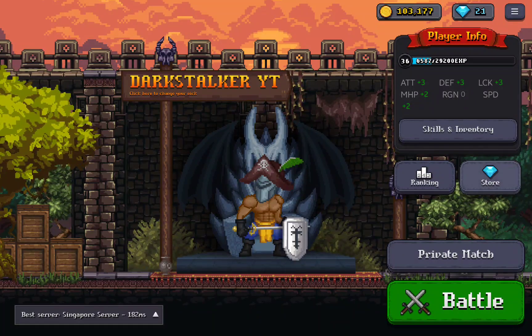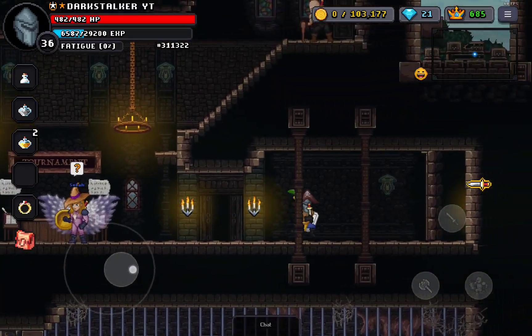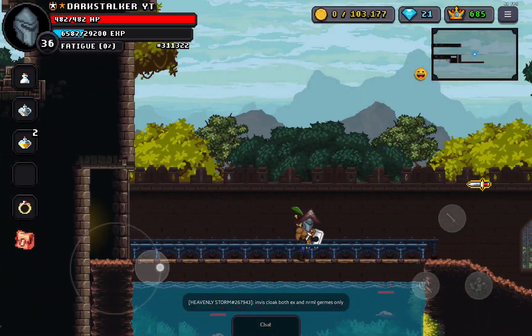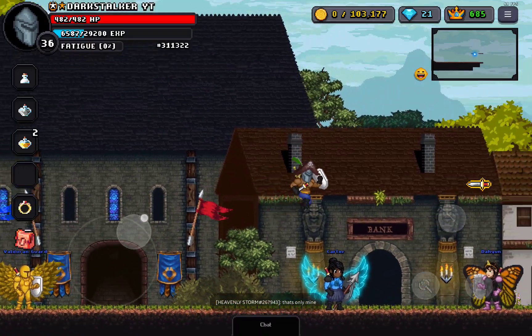Hey everyone, today I'm going to be showing you how to get gems on Go Battle.io. So first you need to go to Adventure Mode and then find the place where you're in Childhood Forest. If you don't know where it is, just go where I am.